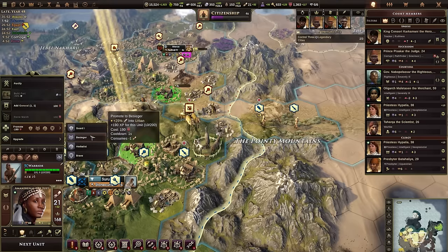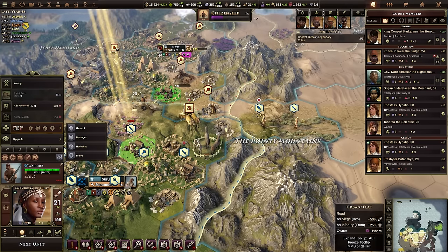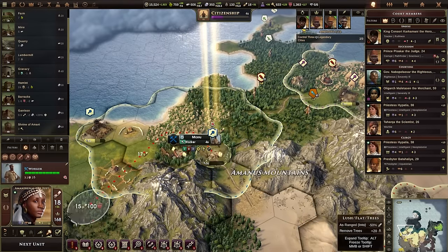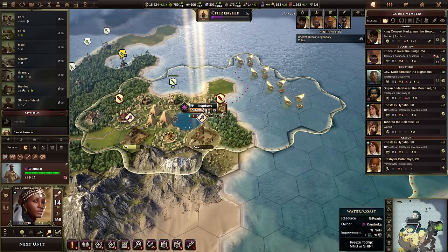Besieger is a great promotion. We already have Fierce; we could go for Brave so this guy specializes at attacking infantry. I'm just trying to make sure I spend a little bit of my training because you can only store 2,000 of it — if you fail to spend it all, it goes wasted. Let's go ahead and build a barracks right here for some extra training.